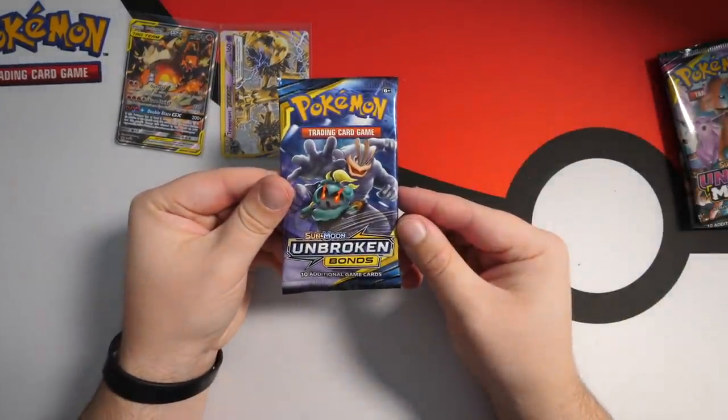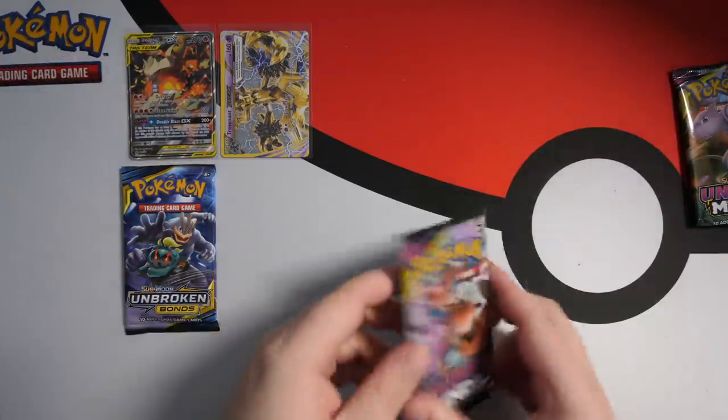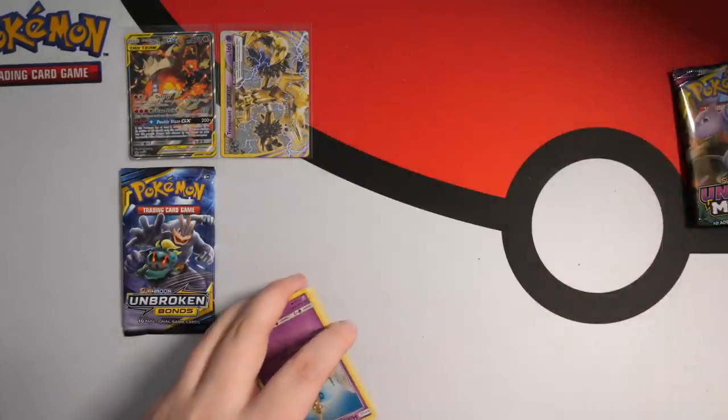Moving on to the Unbroken Bonds pack. Let's leave that one last — that has the chance of actually getting the Rainbow Rare Reshiram and Charizard. We'll leave that until last just to build up the suspense. I always feel like if I leave a pack there, the cards inside get better. Even though that's not true because obviously the cards are the same once they're put into the packets at the factory. But we like to believe, okay?